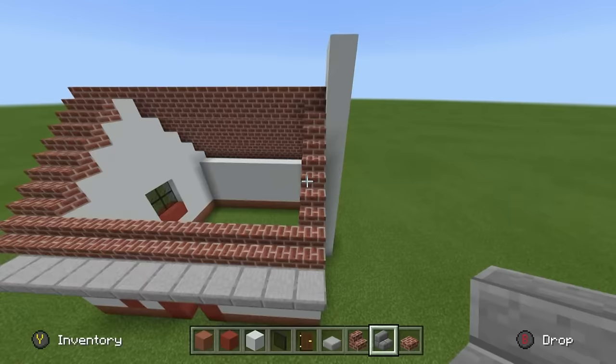Extend that white concrete up by one, then extend it right by 5 and extend up. Add another row behind just to fill it in with the roof, then place black stained glass pane in the center of it, and place brick slabs on top — only two rows required. Place brick stairs in between, connect them left and right, and we end up with a completed front roof section.